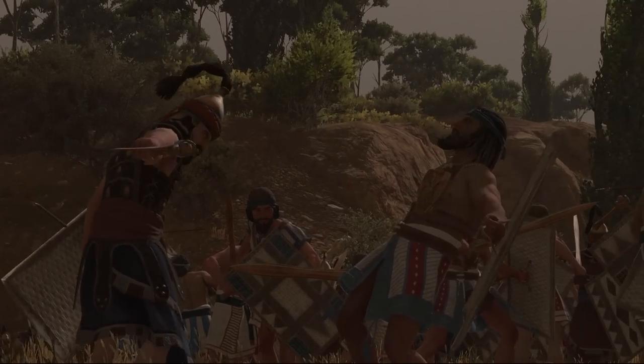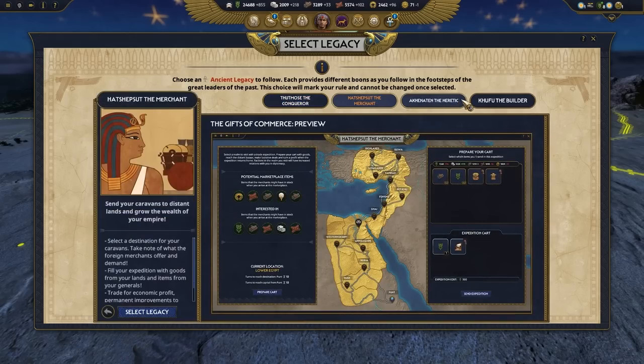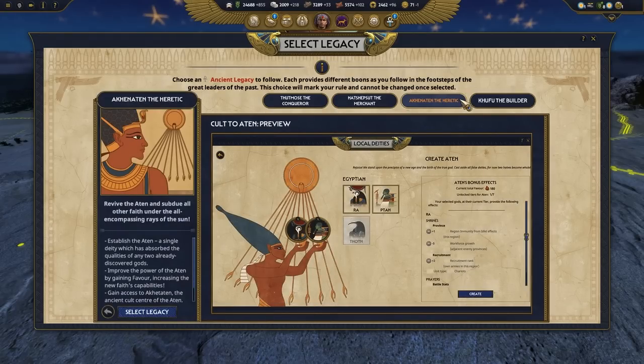We wanted to make mechanics where the player can start their campaign, start playing with their faction, and when they see how it's going, they can choose what very epic thing they want to do.